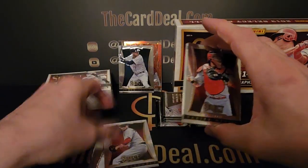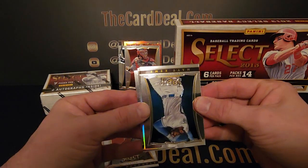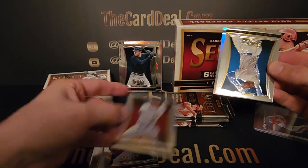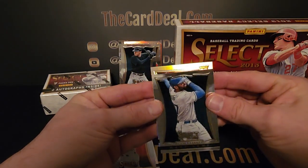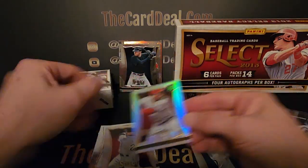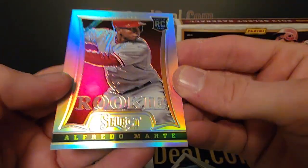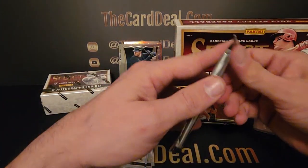Clay Buchholz on the back here. Yadier Molina — nice, we did not get that one from the last box, that's an addition. Matt Kemp. Freddie Freeman — we did not get him from the last box. Jason Kipnis — is it a silver? Yes it is, and this is also a silver. It's a rookie, it's Arizona — and it's Alfredo Marte. No dice. Let's see if the rookies are numbered — yes they are, wow cool. So the prism rookies are numbered to 99 and the regular base prisms are not numbered. Alright, we're learning.